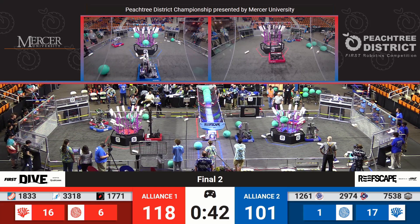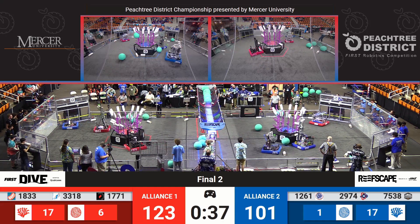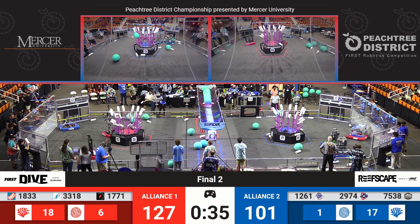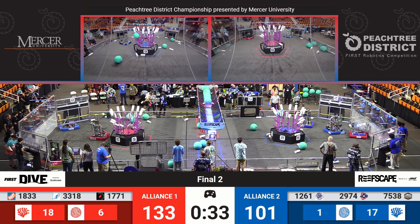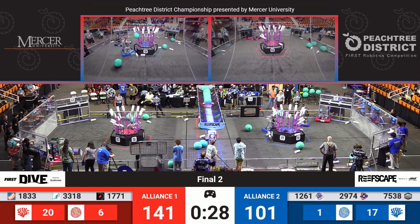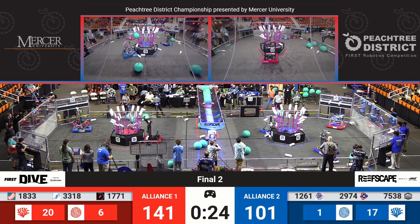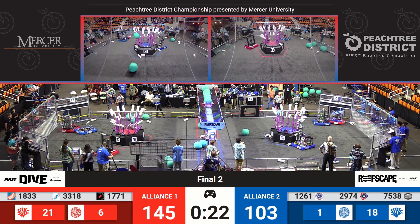With 40 seconds remaining, the Red Alliance is in the lead with 118 and the Blue Alliance at 101. Team 7538 is trying to block 1833. Team 1833, Team Bean, getting more coral up on level three for four additional points, along with Team 1771. 1771 makes that 141, pulling 40 points ahead of the Blue Alliance.